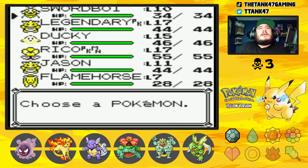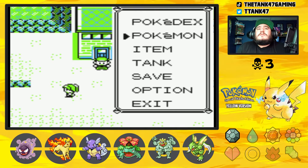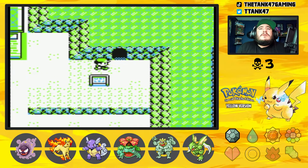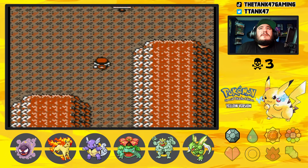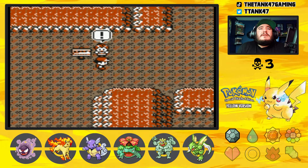Let's go ahead and get into our team recap. We got Sword Boy who is our Scyther level 10, Legendary our Gastly level 17, Ducky who's our Wartortle level 15, Rico who's our Venasaur level 17, Jason our Machamp level 11, and Flame Horse our Rapidash level 7. Today we are going to be tackling Mount Moon — we already got our encounter there, so we don't have to worry about that, and I believe we already got the item up to the left so we'll just go to the right.